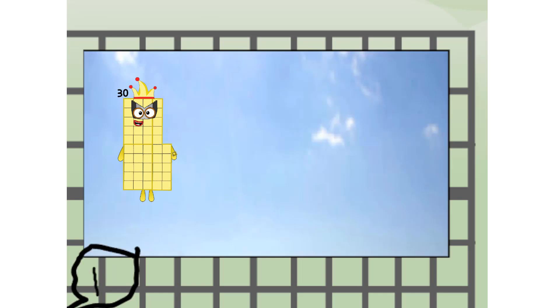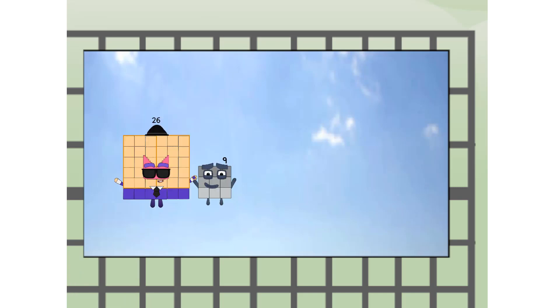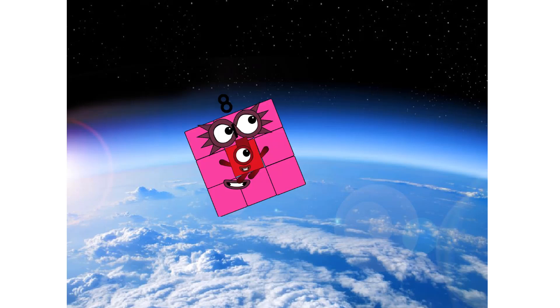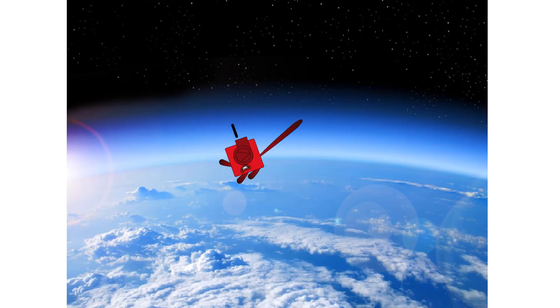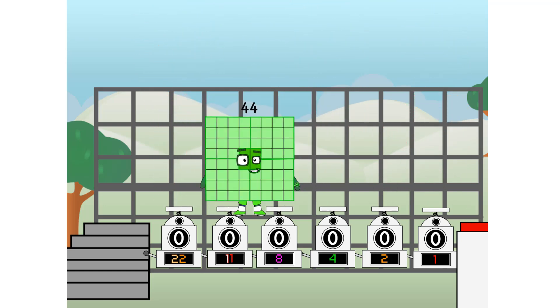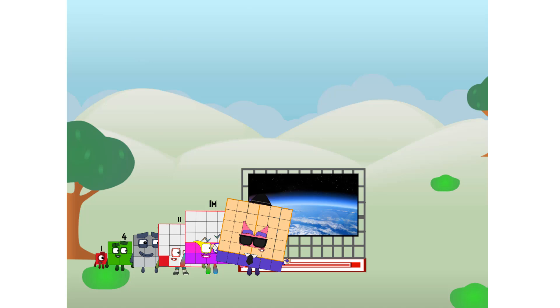30, way up high — amazing! But not a square. Wait and see — we're 2 squares! The edge of space, nearly there. We sent a square to the edge of space without rockets. We just need a little more power.